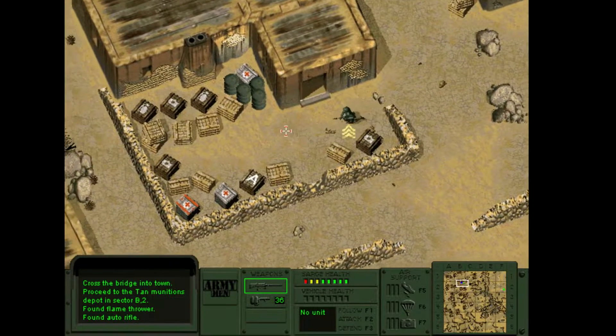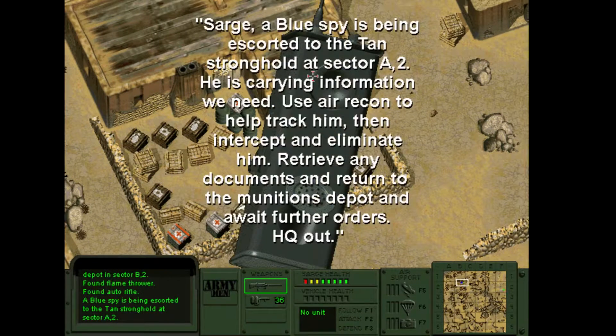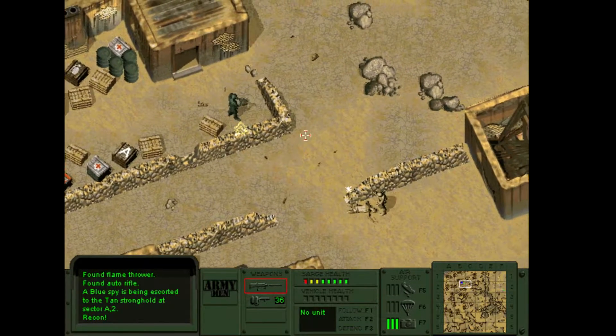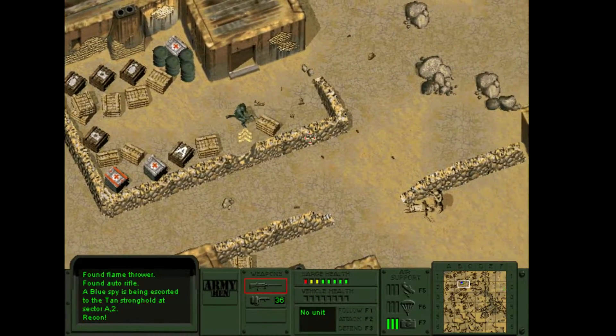So basically this is the game. We start a new game in the desert — Weapon Run. The briefing: 'You've broken through the eastern line. Head across the bridge into town. Proceed to the Tan Munitions Depot in Sector B2 and await further orders. HQ out.' Then: 'A blue spy is being escorted to the Tan stronghold at Sector A2. Use Air Recon to track him, intercept him, eliminate him, retrieve any documents, and return to the munitions depot.'